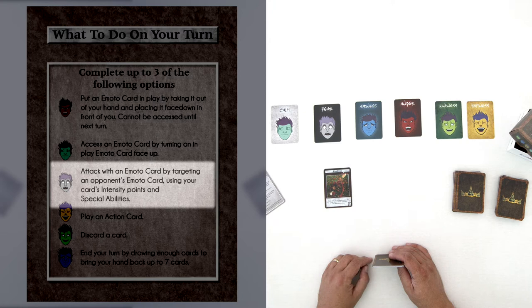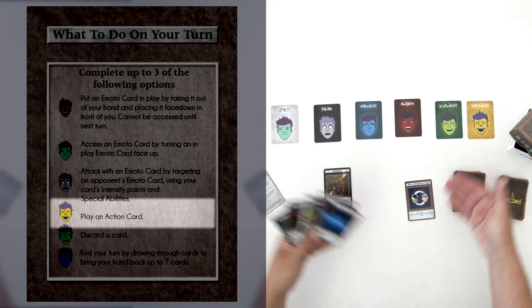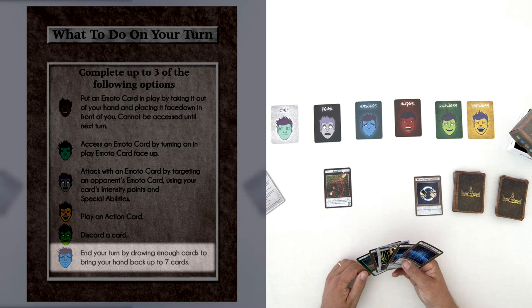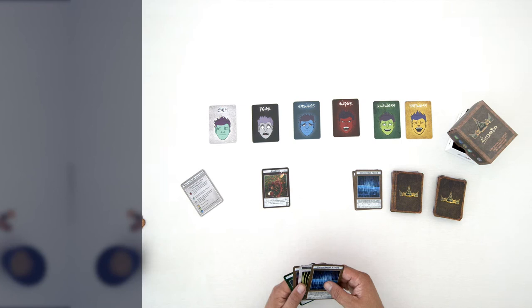You can use that strategically. You can also use an action card — for example, a Share Your Emotions card. If you didn't like the cards in your hand, you can play this and switch hands with another player, getting their cards while they get yours. You can also simply draw a card if you don't like what you have. At the very end of your turn, you discard or draw to bring your hand back up to seven cards. Discarded cards become your discard pile, or your spent emotions pile.